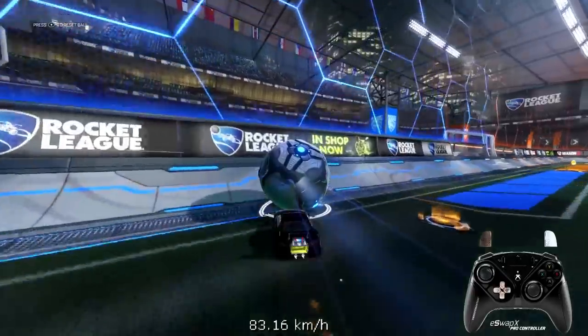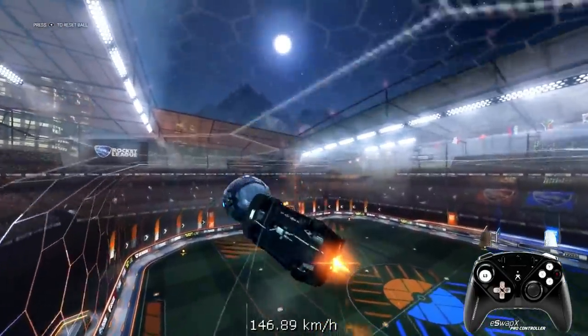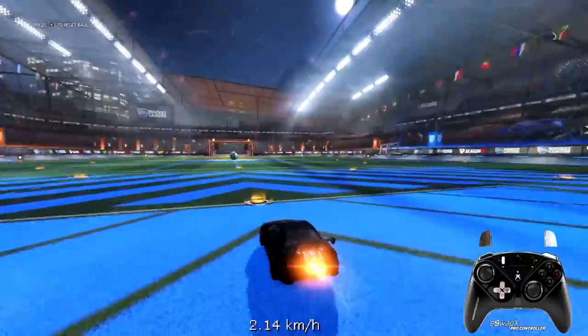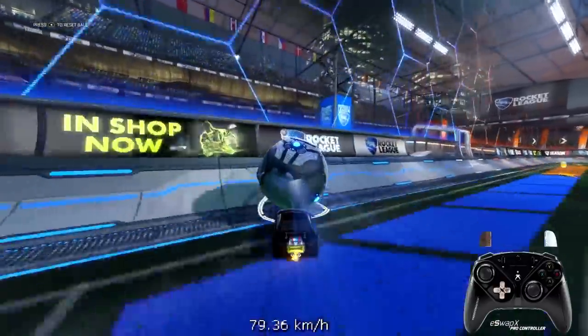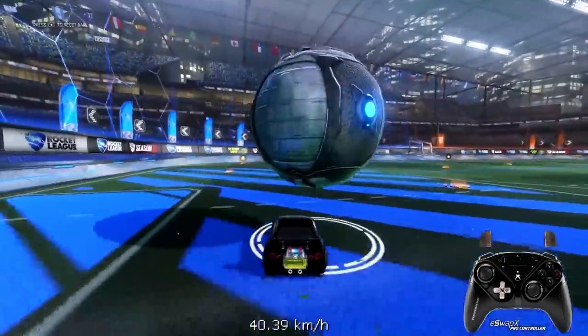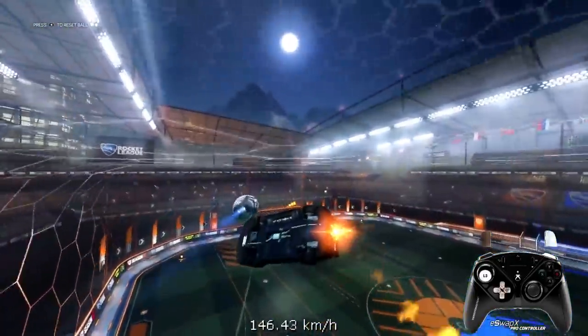For tips: don't turn your car — if you go diagonally off the wall just press jump and tilt your car a bit backwards so you get the air dribble towards the ball better. For timing, a tip that works for me is dodging a bit earlier than you think — if I expect to dodge when the ball hits, doing it a bit earlier tends to work out better for me.